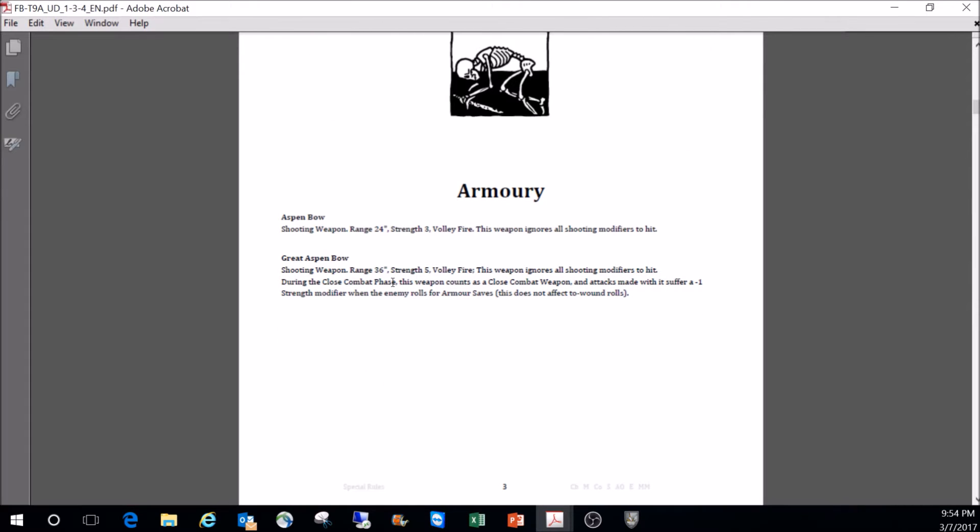In the armory: the Aspen Bow. It's a shooting weapon, range 24, strength 3, volley fire, and ignores all shooting modifiers to hit. With ballistic skill 2 they're always hitting on 5s regardless of cover, long range, or skirmish. This is really good against Toughness 3 guys — these guys can outshoot elves. A unit hiding in woods with all the usual modifiers normally would be safe, but not against this.